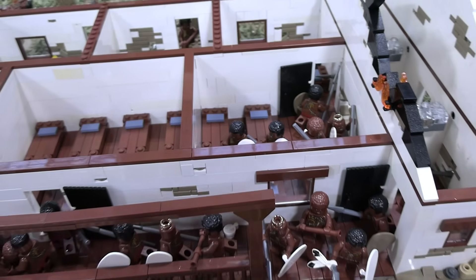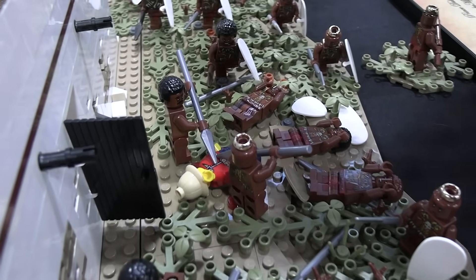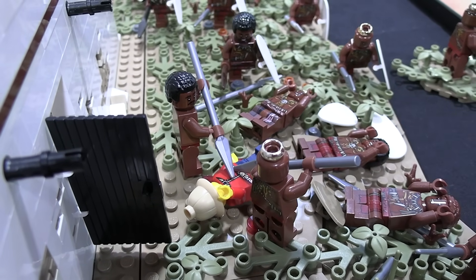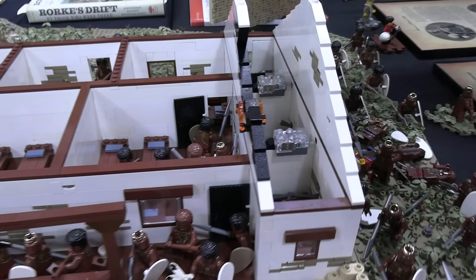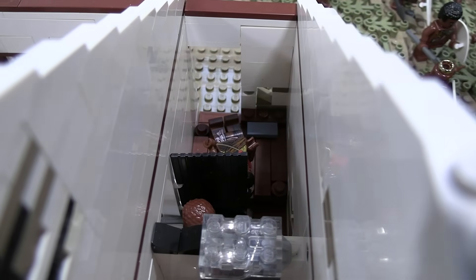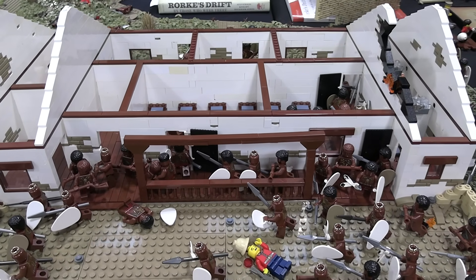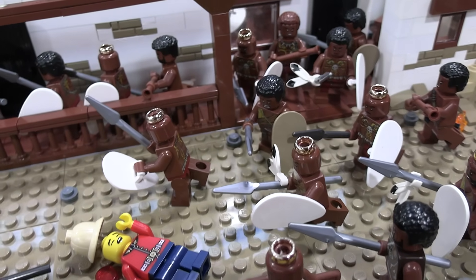What's going on here is the British have broken in. This is Private Joseph Williams — he was defending this door, the Zulus pulled him out, and not-so-great things happened to him. The other British here are former patients, accurate to where they were found at the end of the battle. This gentleman looks like a Zulu but he's not — the British had native auxiliaries, noted by the red scarf.